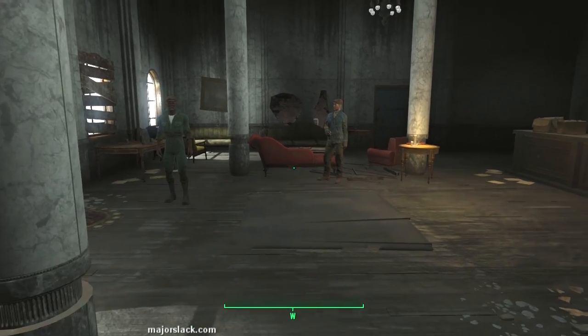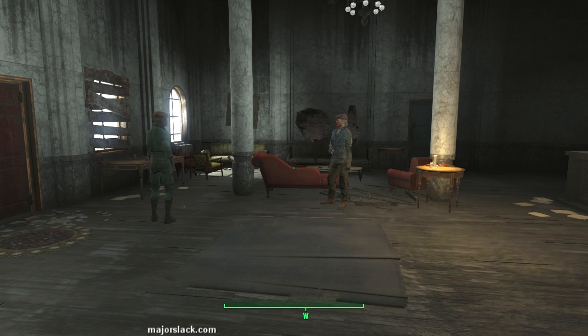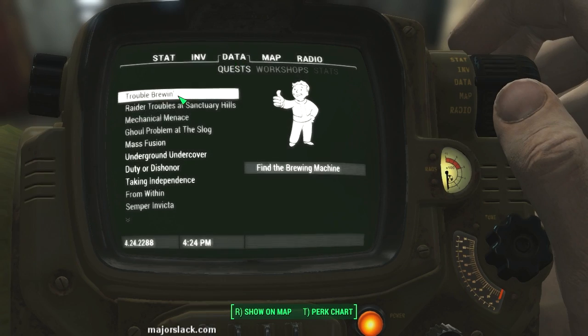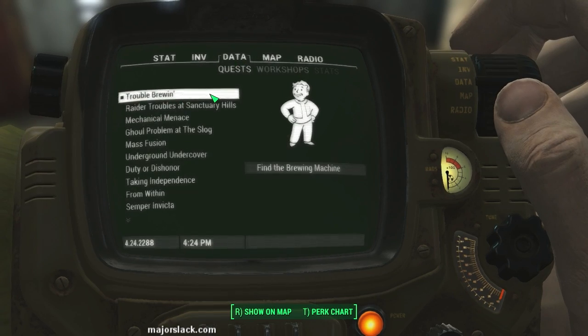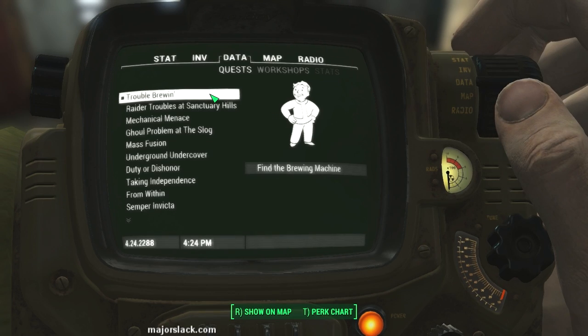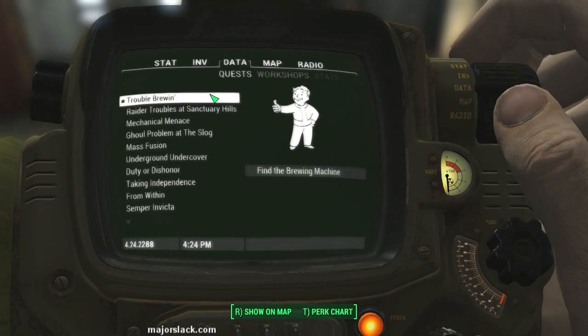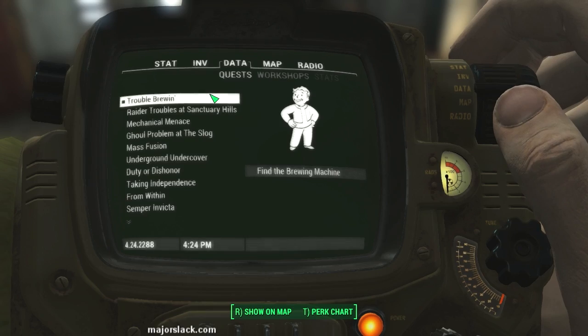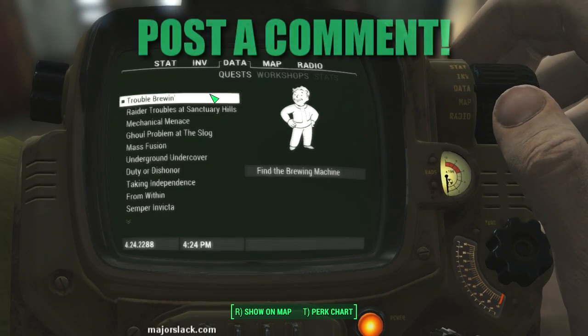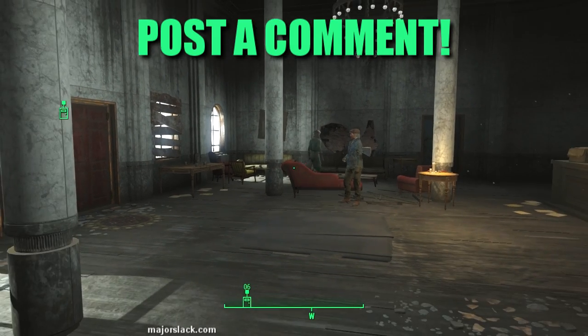And that is it - that is Hallucigen Inc. I'd like to thank you all very much for watching. What's coming up next is I'm going to do a quick mission for Rufus down at the Shamrock Taphouse, and then we're going to start pushing towards the end of the game - choose a faction and push through. And I may do all the endings depending on you guys. Do you want me to do all the endings? Post a comment. See you next video.